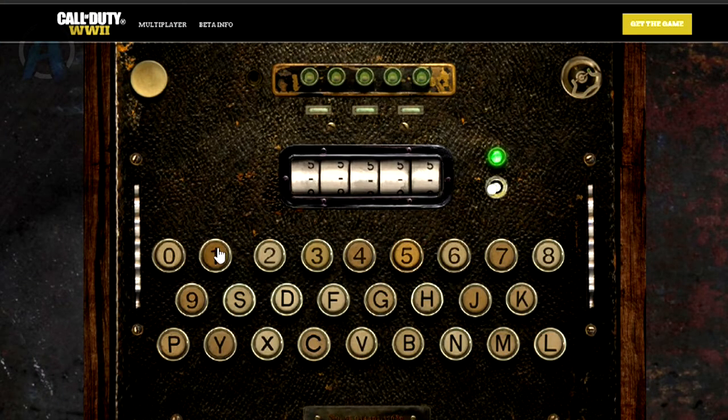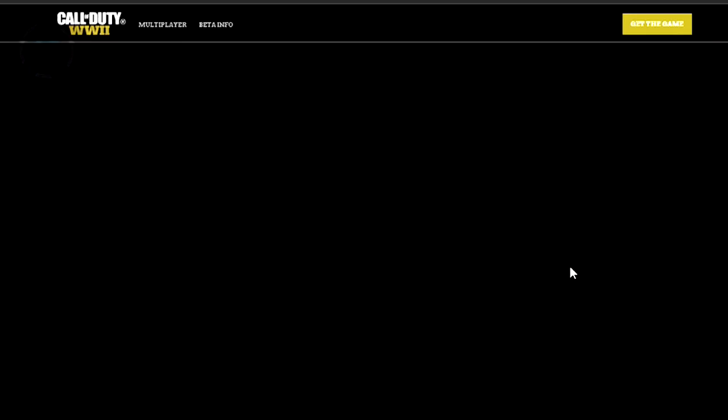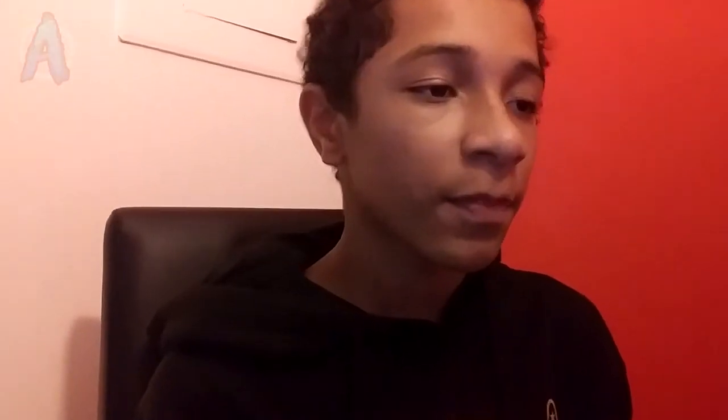When you enter the website you'll see a typewriter. If you already put in the Milo code — the one he found with invisible ink by hovering it over his stove — you should already have a little switch with a green light. If you didn't, just put in the numbers 1-2-0-9-1 and you will get a green light letting you know you've completed this. Once you get that green light, you'll be transported to a different place where you'll unlock the decoder. You'll see options saying 'New Intel,' 'Marie's Journal,' and 'Review Personal File' with a bunch of arrows.